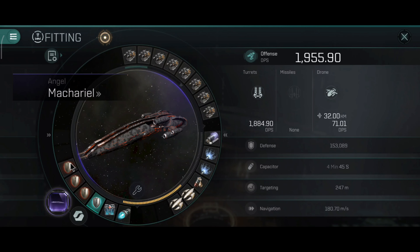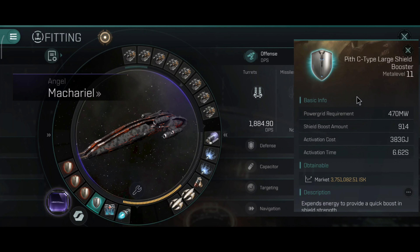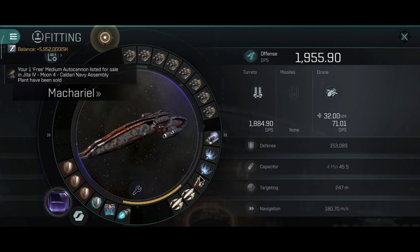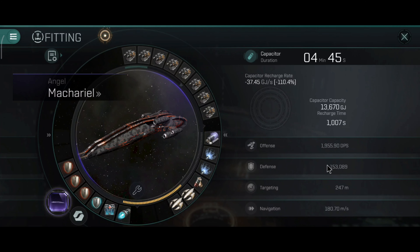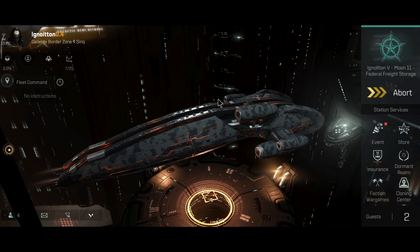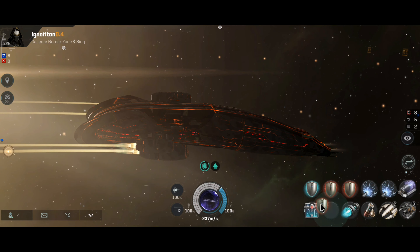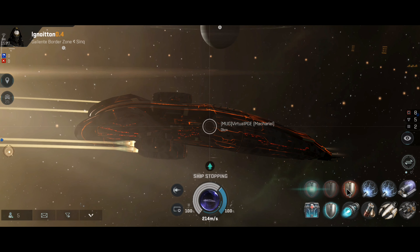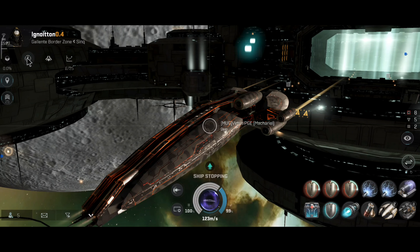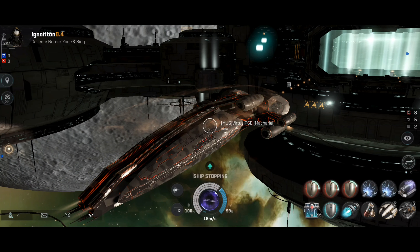This is the shield tank setup that I tried out a couple times. I kind of like this setup, although with the shield tank you will have capacitor problems on most ships because the shield boosters are capacitor heavy. Currently it lasts 4 minutes and 45 seconds. The Makariel doesn't have a lot of capacitor — that's something noticeable on this ship. The overall resistances are looking at 72, 75, 81 and 84 percent.